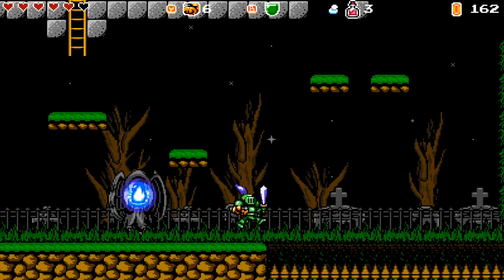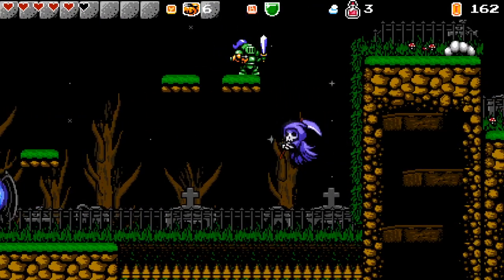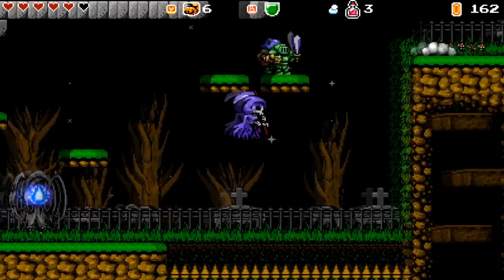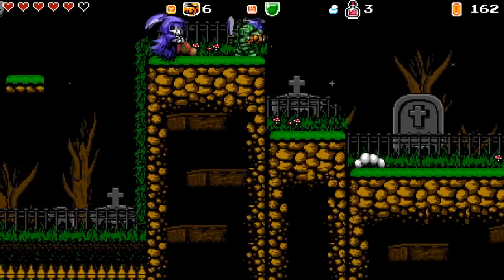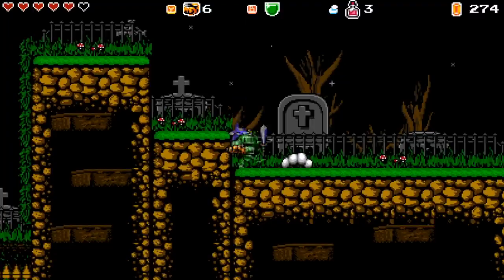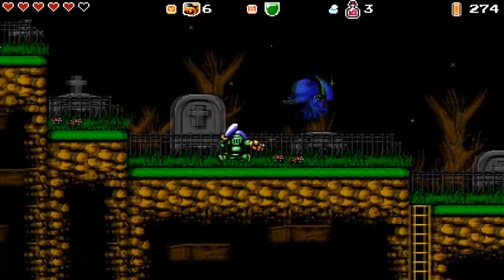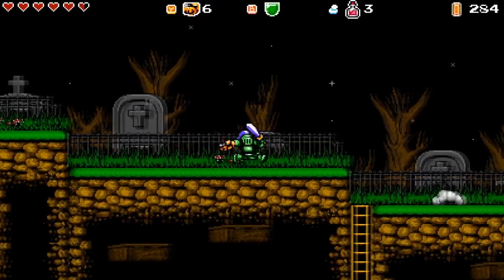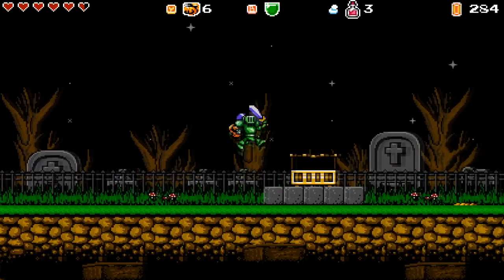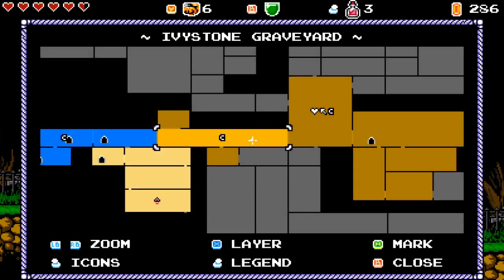He is a little tricky, you do have to get used to his movements, but I think with the green armor you should be alright. Now what we gotta do is find the bone church in the graveyard, which is what we need to do next. So let's see if we can get that done today, and hopefully I don't mess up the video again.